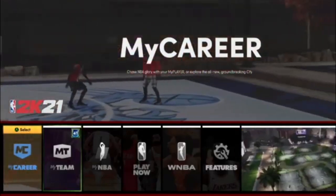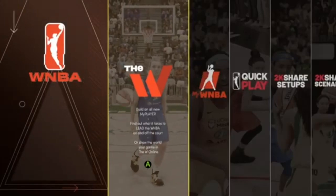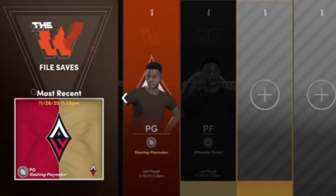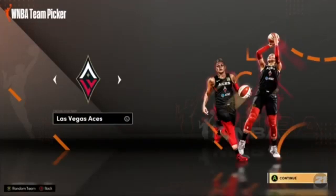Go to the NBA 2K21 main menu and then go to WNBA. Once you get here, hit the WNBA first screen that you see. From here, go over and make a brand new player — you'll see all the players you currently have. Go ahead and make a brand new player, then choose any team. I'm just going to go ahead and choose the Las Vegas Aces.